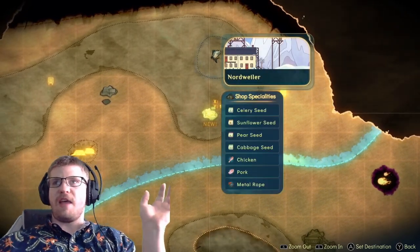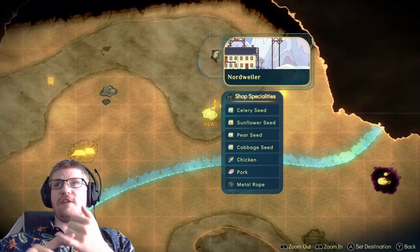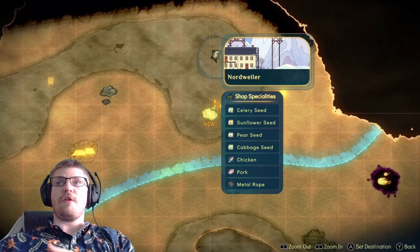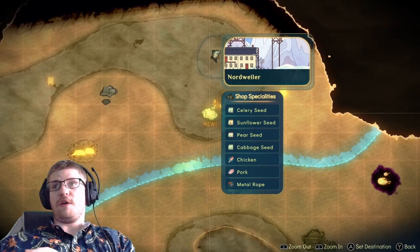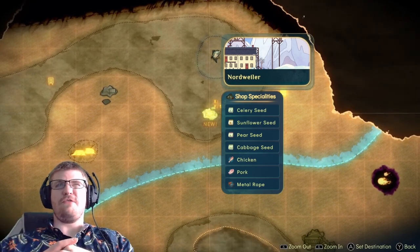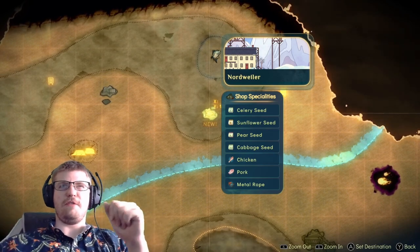Its shops have several things that this is the first spot where you can actually get a hold of them, such as the celery seeds, sunflower, pears, and cabbage. This is also where you can get a hold of chicken, which is one of the items you need for your uncle. Of course, it has pork as well, which is one of his very much loved dishes. I don't think it's his favorite, but I'll comment down below what his favorite is when I get there.